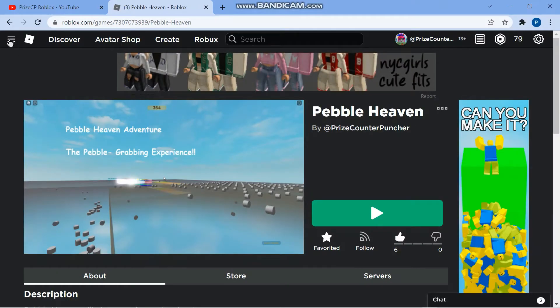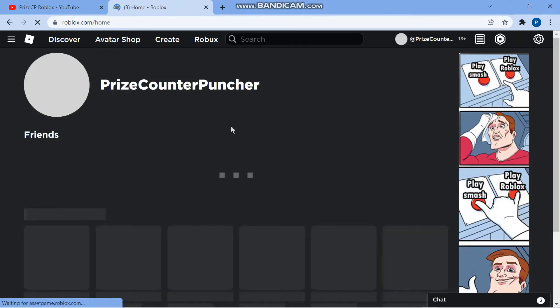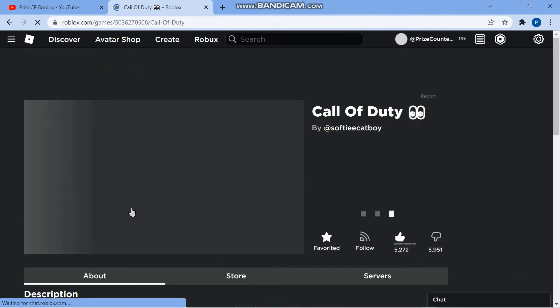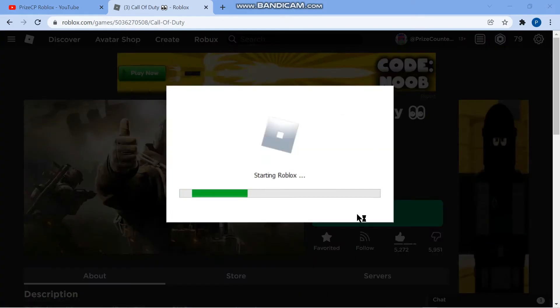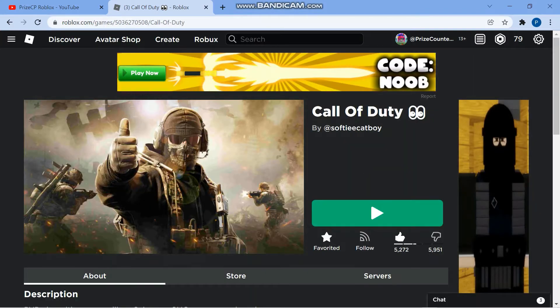If you want to play another game, go to the home menu and you can pick another game. I'm gonna try and pick Call of Duty. I press on the game and I need to press Play, and you see my player is automatically downloaded and updated — it does it automatically so you don't need to worry about that. Once you're inside the game you can start to play.